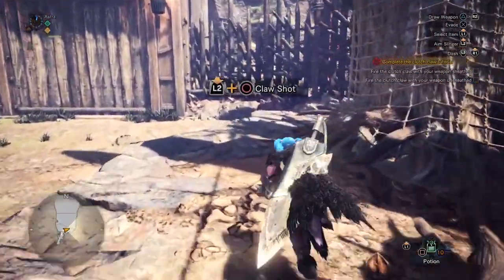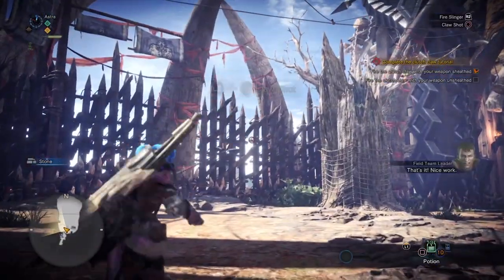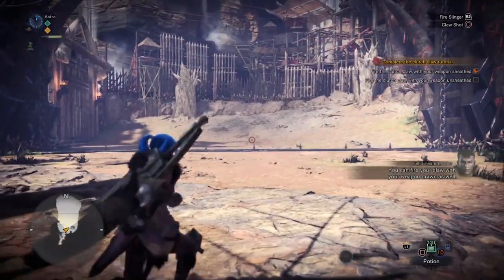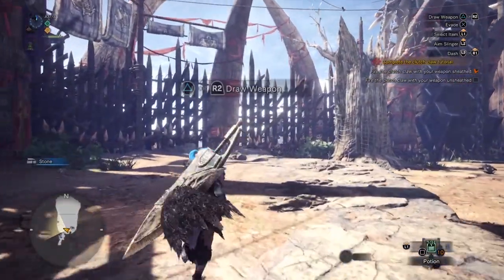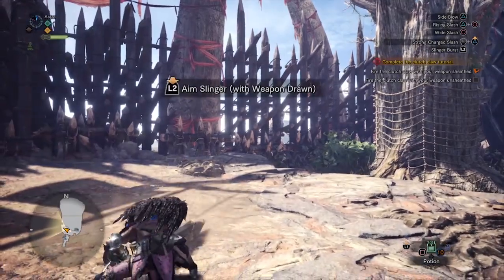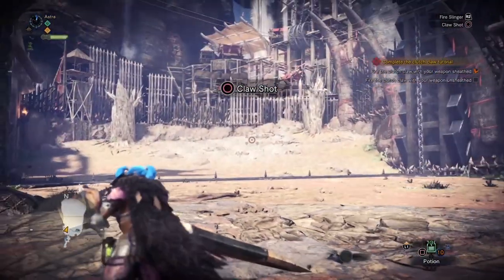Let me show you real quick. They want to walk through it in the quest. So you press L2 — nice work. You hold L2. You can fire your claw with your weapon drawn as well, and press O. Try drawing your weapon before firing the clutch claw. So now, if I draw my weapon and press L2, I can still clutch onto a monster.